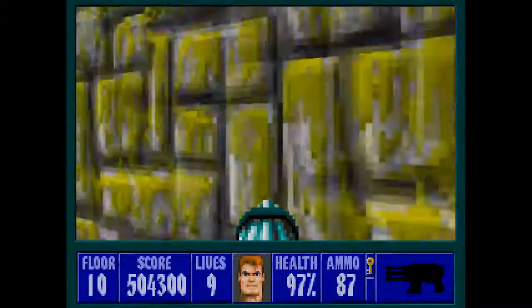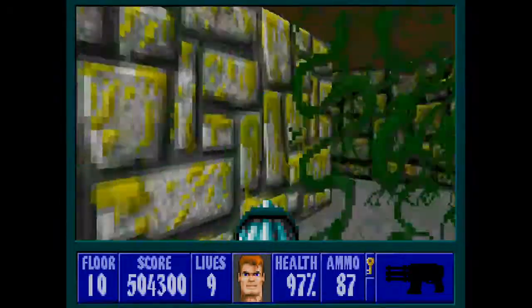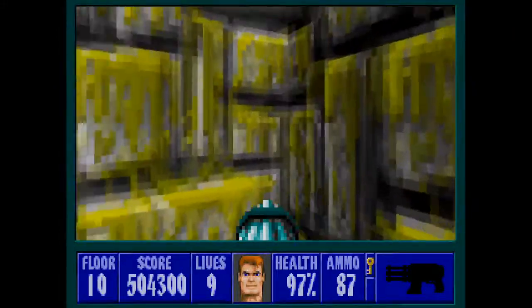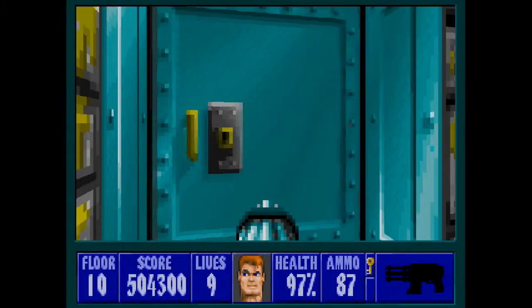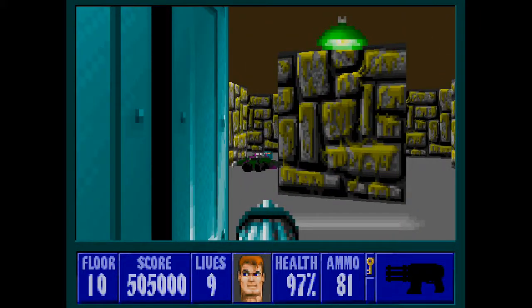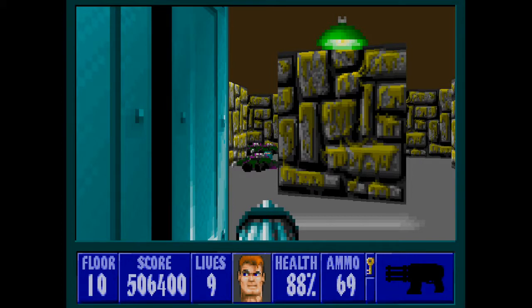I almost easily missed that one — I was just about to backtrack because I went past the way I was supposed to go. And another door. Here is one of the hardest parts of the level. I'm going to stand here in the doorway and let the mutants come to me. They normally come from the left-hand side, rarely from the right, but you do need to watch out for that. Keep this distance so they don't kill you so fast.